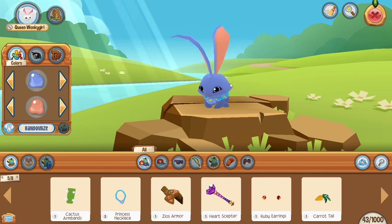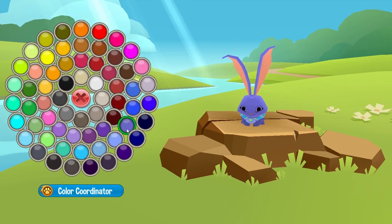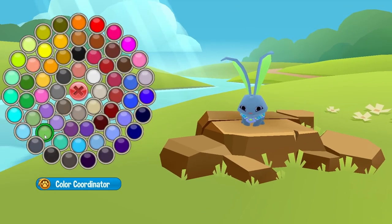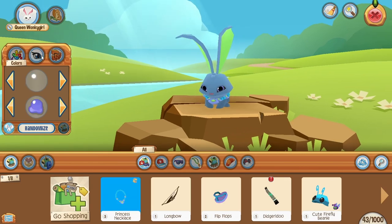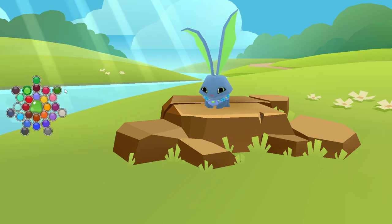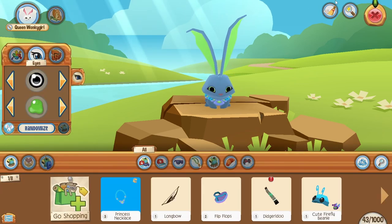We're just gonna admire this fabulous princess necklace. I feel like we've gotta match a little better — there we go. We'll make the ears match too. Yeah, we're gonna be a princess necklace bunny. And we'll make the eyes green too. It's kind of ugly but it's also kind of cute.